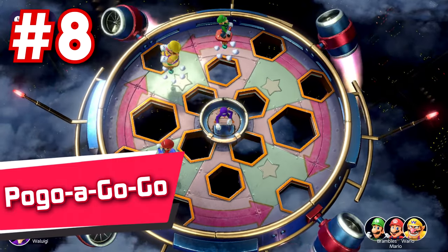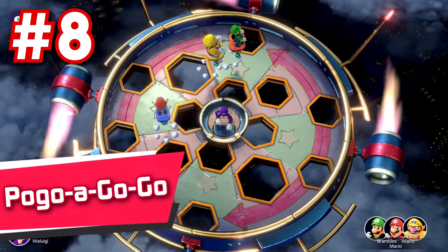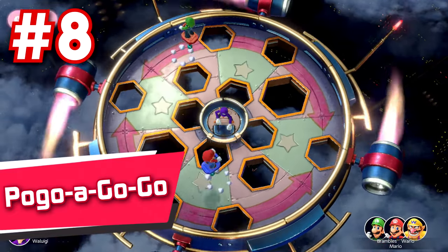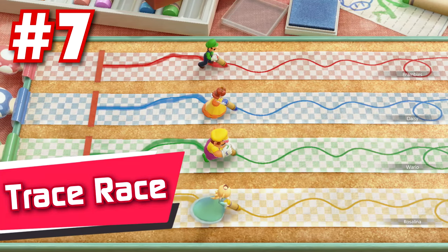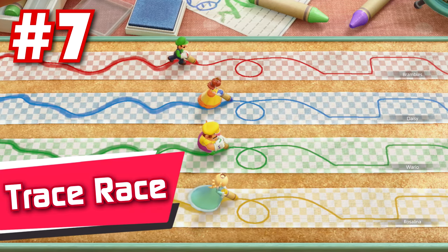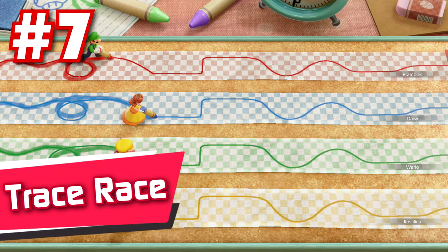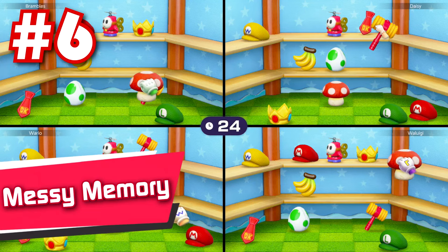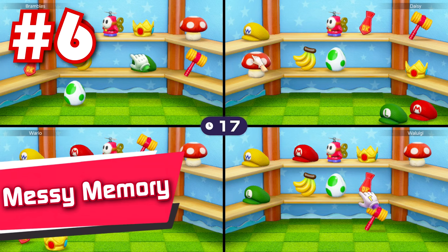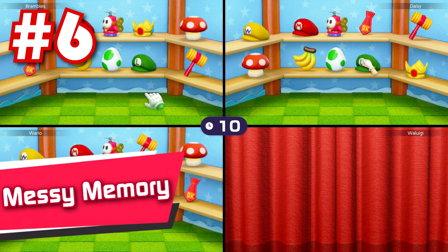10: The Final Countdown — even better than Mushroom Mix Up, The Final Countdown has you fighting the other players on a board of numbered tiles that are constantly ticking down, dropping from beneath you whenever they hit zero. This is the craziest survival game in the pack — among the fiercest and hands down one of the best survival games too. 9: Mario's Puzzle Party — it's literally just fast paced Tetris, but as a Mario Party minigame. How are you not going to love this one?